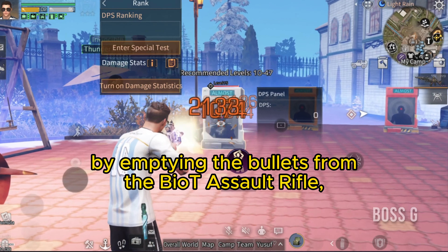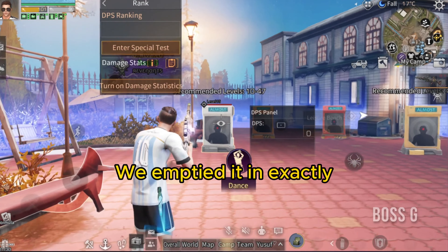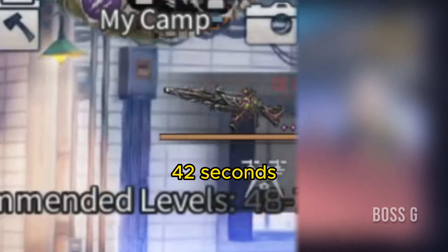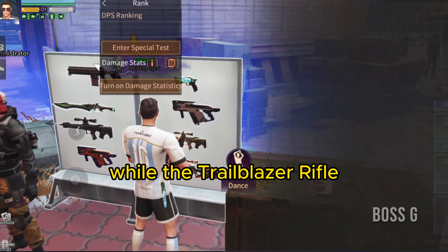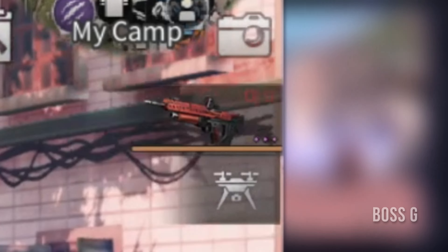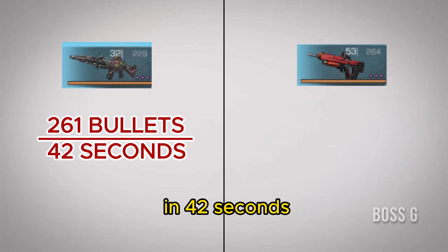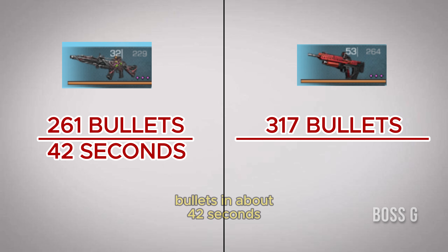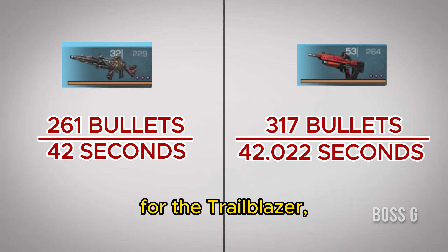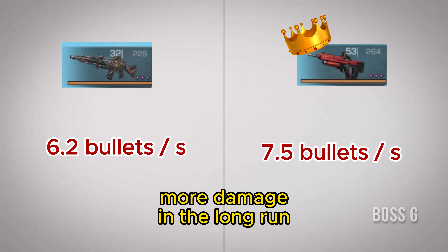We emptied the Biot assault rifle in exactly 42 seconds, while the Trailblazer rifle took 42 seconds and 22 melee seconds. So with 261 bullets in 42 seconds for the Biot rifle, and 317 bullets in about 42 seconds for the Trailblazer, we find that the Trailblazer rifle deals more damage in the long run.